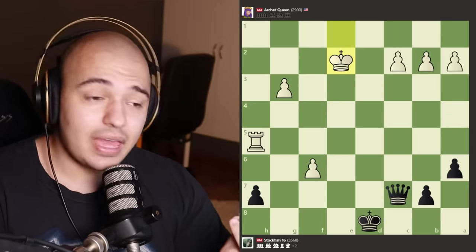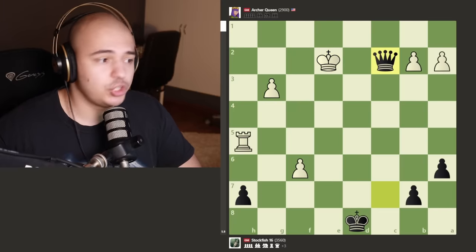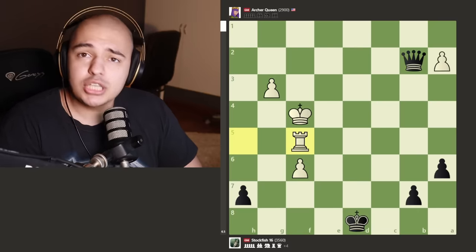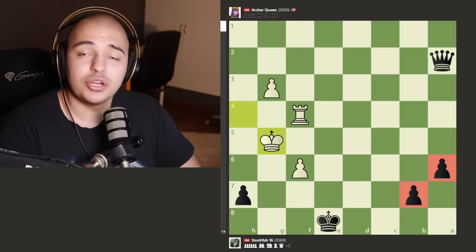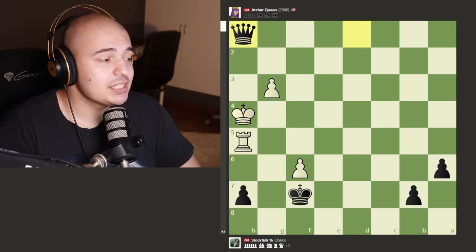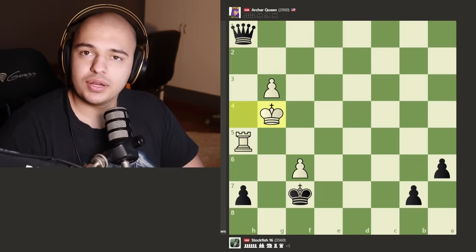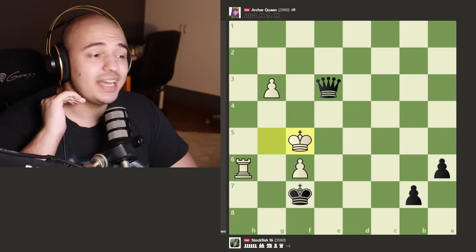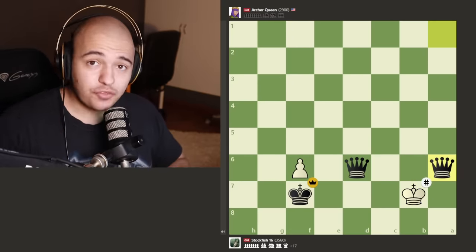If you go to d1 you get checkmated, if you go to f1 you get checkmated in 10 moves. Your only option is to take with the queen and sacrifice it for a rook and a bishop — and that is what we get. Now we're in an endgame: Stockfish has a queen, Archer Queen has a rook, Archer Queen has more pawns. The material difference is only plus two for Stockfish but a queen is much easier to play in an endgame. You lose a pawn with check, lose another pawn — advantage is plus four. Stockfish takes another pawn: now up five points of material, all in pawns, with connected passers. Stockfish gives another check, wins the rook without losing the queen — it's surgical. Just makes two queens and checkmate on the next move. Stockfish completely destroys Archer Queen.